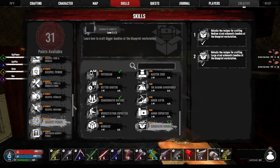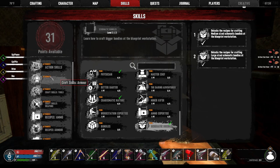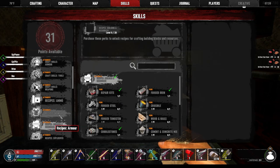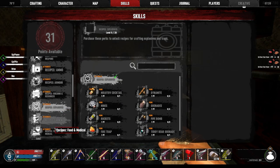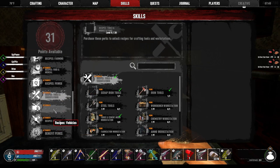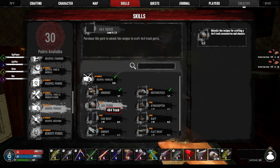And then we're going to do recipes. I want to do things like armor and building. Vehicles — yeah, I want to get the motorcycle. Let's just do it. And I don't think we can do any more vehicles until 250.